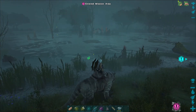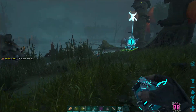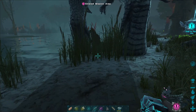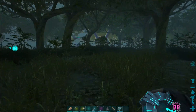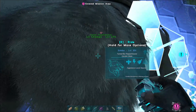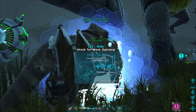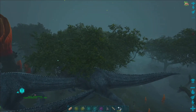I think I will need more than just three Gigas for the Alpha, but we should at least be able to do Gamma and Beta with three. I'm hoping at least. They should all be on medium follow distance. I'll put both of them just kind of behind Little Chomps because that's the one I'm going to be riding.